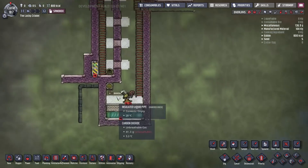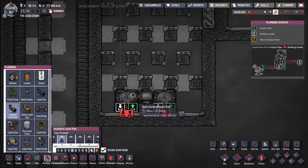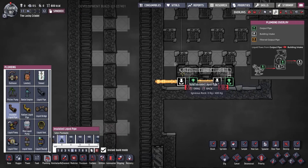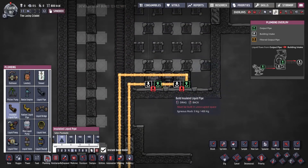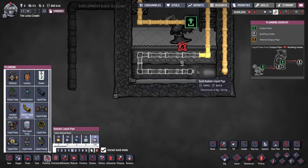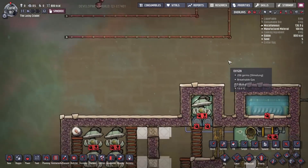That's the basics of it — I haven't put any plumbing in yet. You can't freeze super coolant so you don't have to worry about the super coolant pipe getting too cold, just let it run through there. I probably used thermium for this but it's not necessary. That's all of the liquid pipes — the ventilation piping is a little trickier.